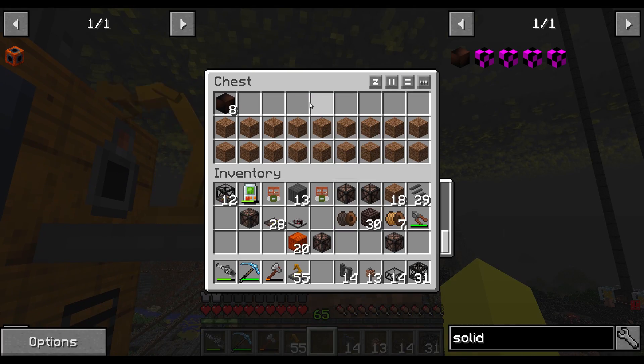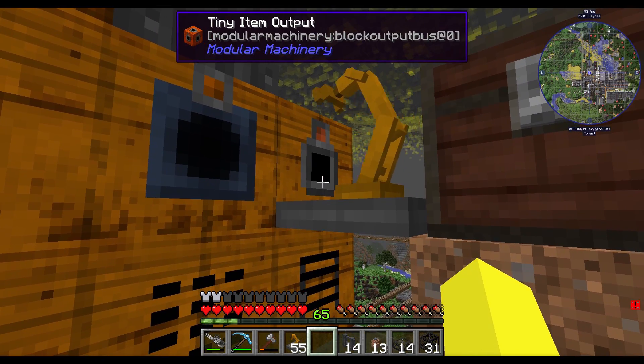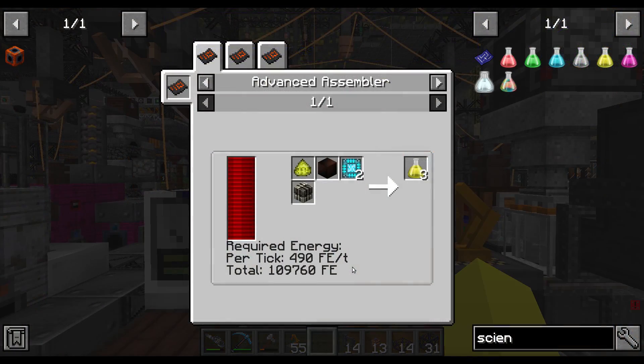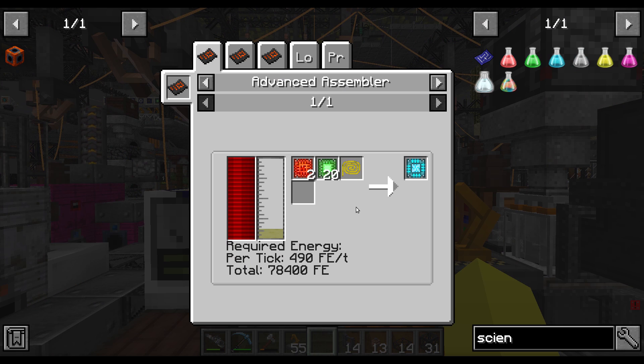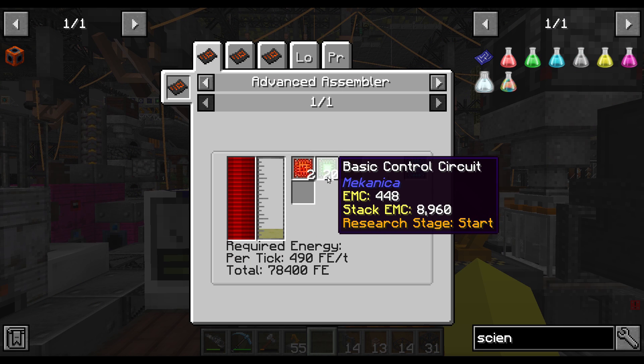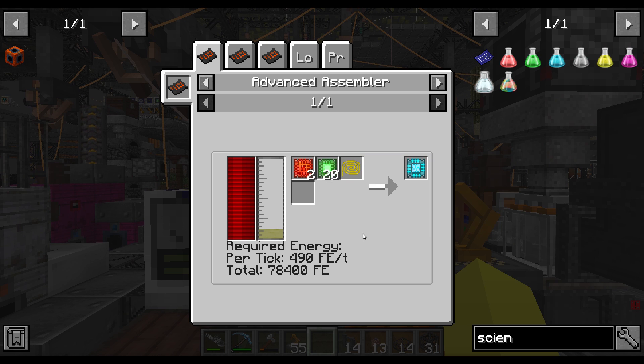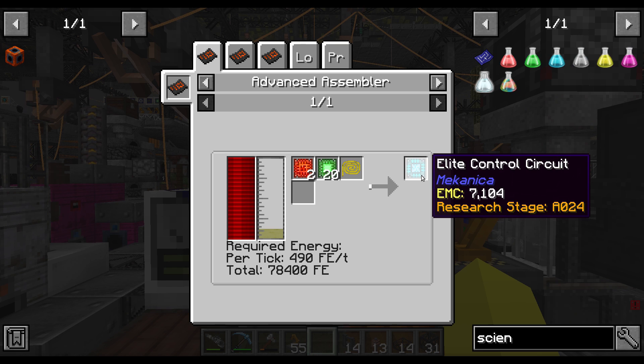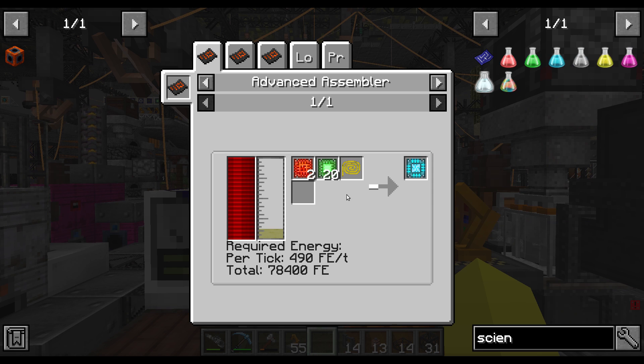If we just get a top row worth of solid fuel, that should be enough for our current needs — well and truly. Elite control circuits — we need 20. Wow, that's a lot. I think we've got plenty, but we also need a lot of blue science. We'll have to hold off on that. But the gold wire — that's a gold plate in a metal press, or two gold ingots in a metal press.